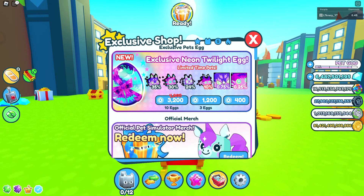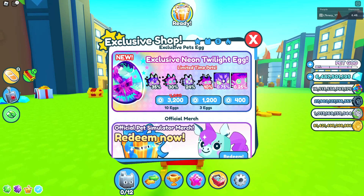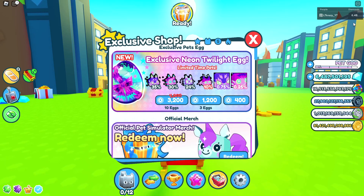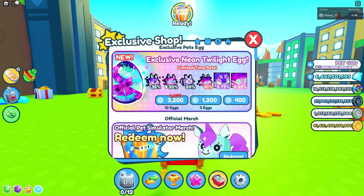By just getting one of these eggs — if you have a little bit of Robux to spare — you're gonna be super rich on gems and be able to open up all these acorn eggs for pretty much an infinite amount of time. As soon as you get one of these pets from this egg, just head to the trading plaza. Find someone that's trading that has a lot of gems — you can check the top right of your screen, they actually added an update that shows how many diamonds people have. As you can see, I have 6.4 billion. Someone like me might want one of these cheaper exclusive pets, give you a billion gems, you give me the pet, and we'd both be winners.